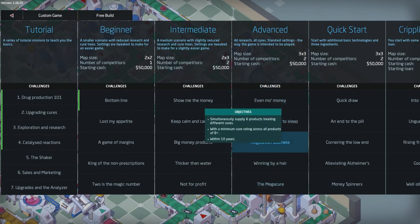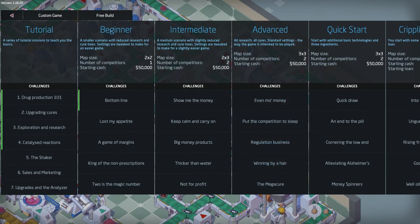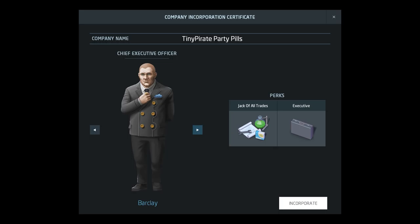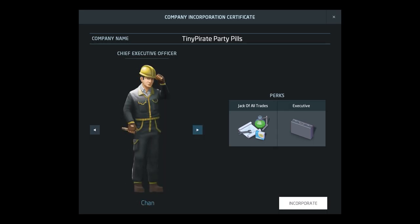I thought I would look at different cures within 10 years. I like this regulation business — simultaneously supplied. We'll go with this one. Advanced is the kind of default — how the game's meant to be played. So this is going to be a bit of a challenge. We're going to have to make a bunch of cures, and we're going to do that as TinyPirate PartyPills. We'll go for the handsome executive — looks exactly like me, of course.